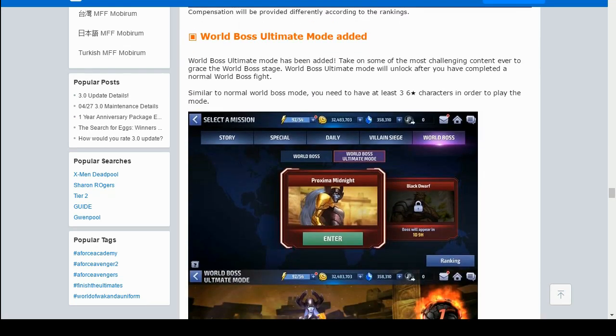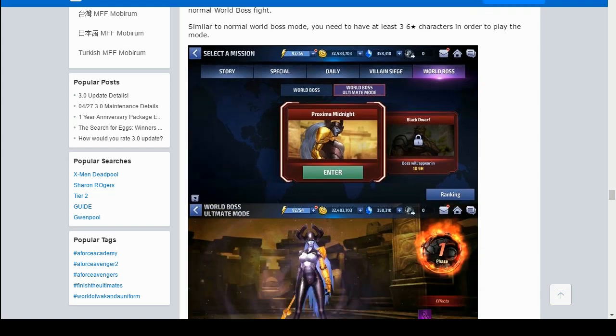Now let's go through World Boss Ultimate Mode. It's the most challenging content ever added to World Boss. World Boss Ultimate Mode unlocks after you complete one normal World Boss fight. Similar to normal World Boss mode, you need at least three 6-star characters to play.